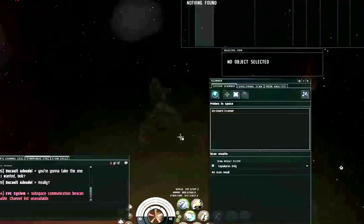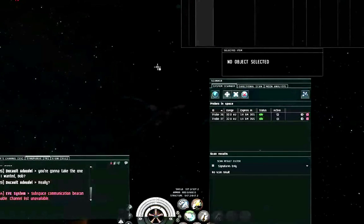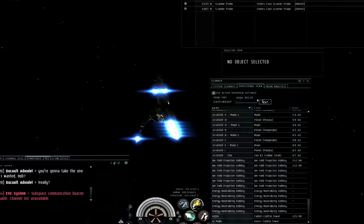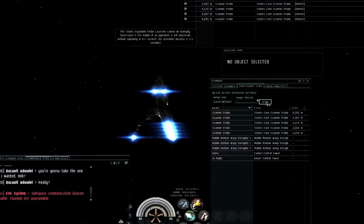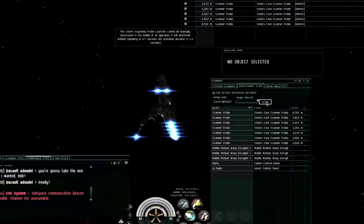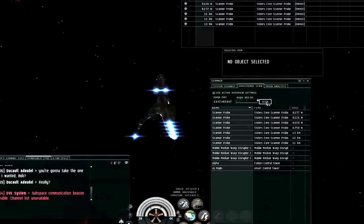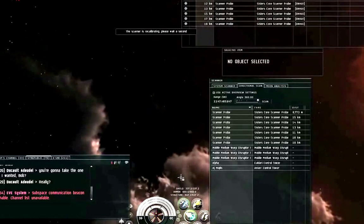Let me start by putting out probes. Whenever you're uncloaked — and probably during times when you are cloaked as well — you want to keep an eye on your directional scanner. If you see combat probes out and they don't belong to anybody in your fleet, it's possible you're being hunted.